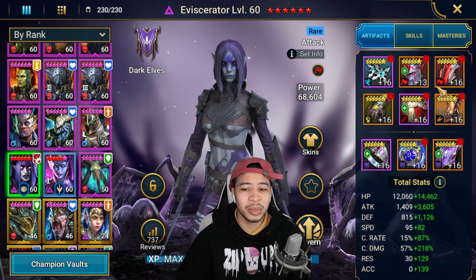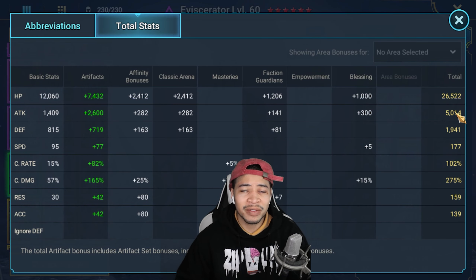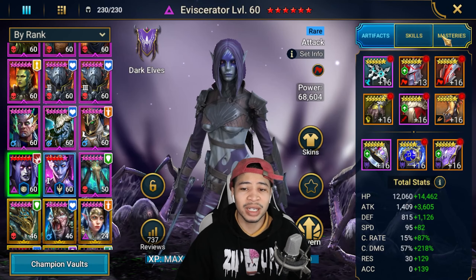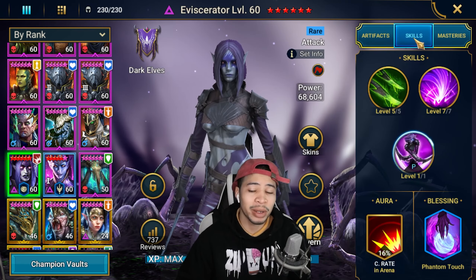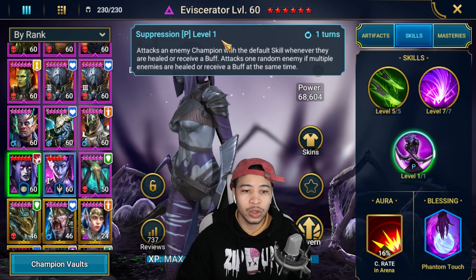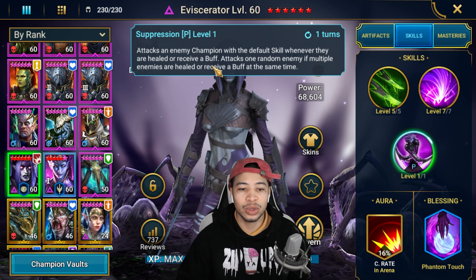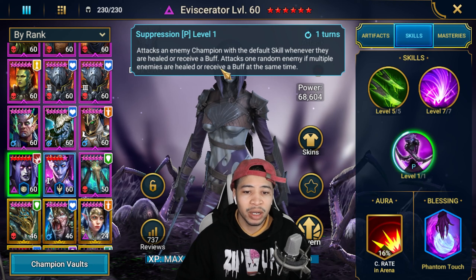Eviscerator is in some mixed sets with a crit damage set and a refresh amulet: 5k attack, 177 speed, 275 crit damage. Her AOE ability does smack a little bit. I have a six-star Phantom Touch blessing on her, which helps a ton. Her passive is really cool - it attacks the enemy champion with a default skill whenever they are healed or receive a buff, which works great in this secret room.